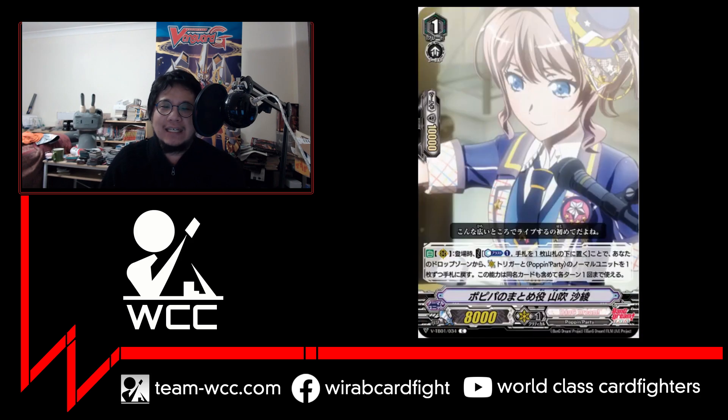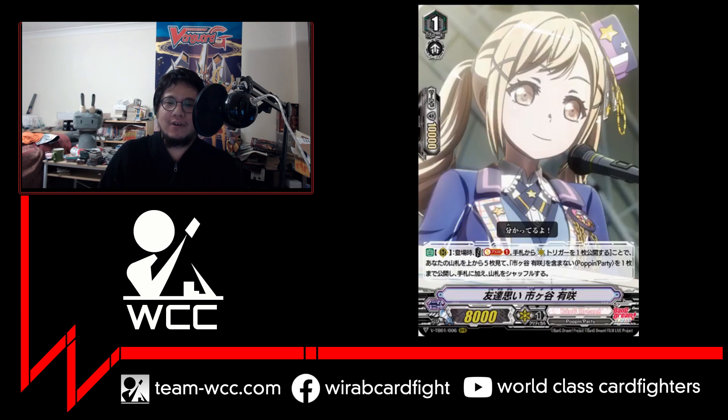Next we have the grade one Saya. When it comes to the field, you may counter blast one and put a card on the bottom of your deck, then from your drop zone pick a critical trigger and a Poppin' Party normal unit and add them to your hand. This is a hard once per turn, so you can't play another Saya and repeat it. But you basically trade one card for two cards overall, which is pretty good. It helps get that critical trigger for your effects and also gets you a Poppin' Party normal unit to help set up your field.